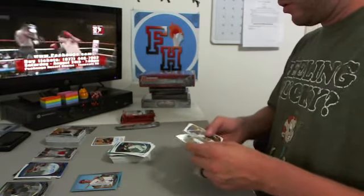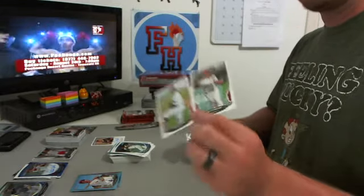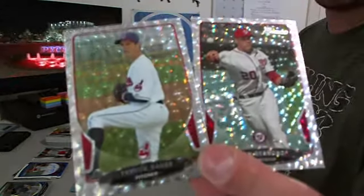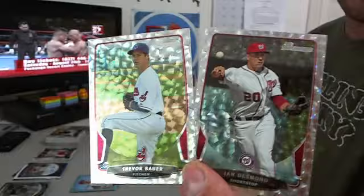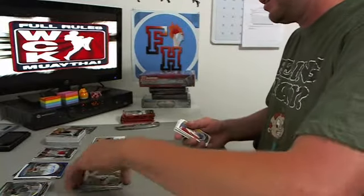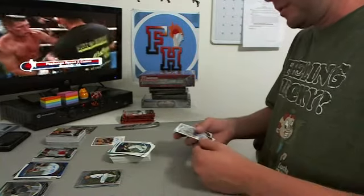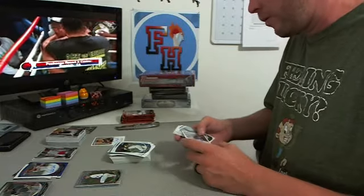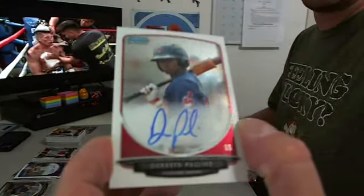Ice card — two ice cards, man! We're freaking loaded — look at how loaded our break is. We had two top prospects in Platinum in one pack, now we got two ice in one pack — you gotta be kidding me! Trevor Bauer and Ian Desmond. Doris Seas Paulino for the Cleveland Zero Cools — killing it!